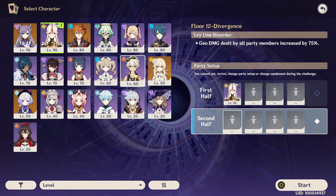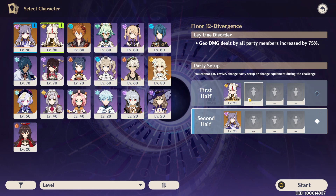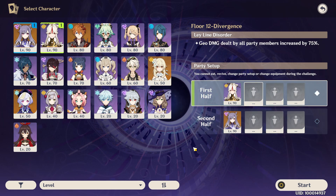If you have two well-built Geo DPS units, you can use one for each half because they're not only great at shield breaking, but they also get a huge 75% damage bonus on this floor. I only have Ningguang built, so I used her in one team, and then Keqing in the other because she's my strongest DPS. For the team with the Geo DPS, because Ningguang is the only one of my characters who really benefits from that 75% bonus damage, it doesn't really make sense to split up the DPS across multiple units of different elements.